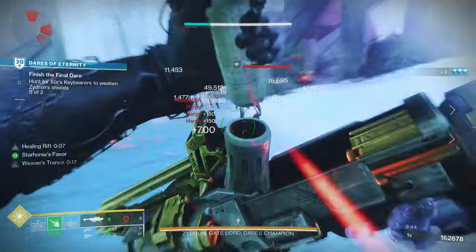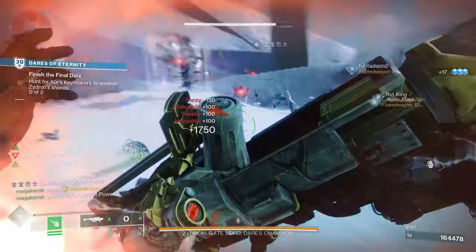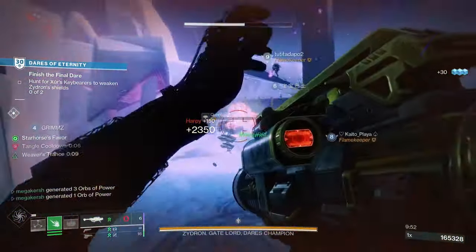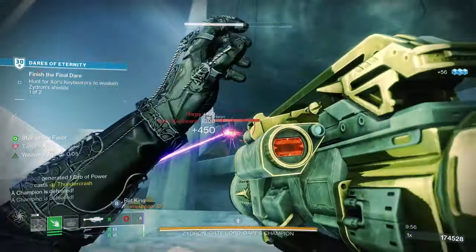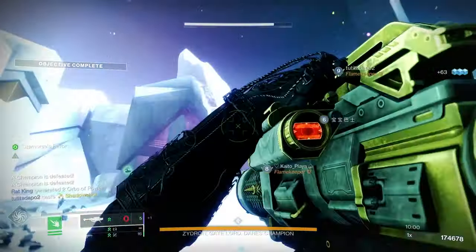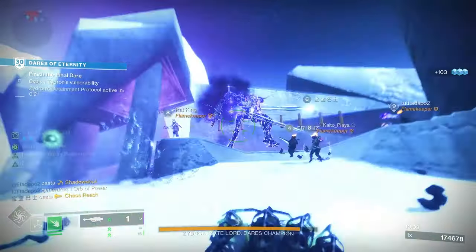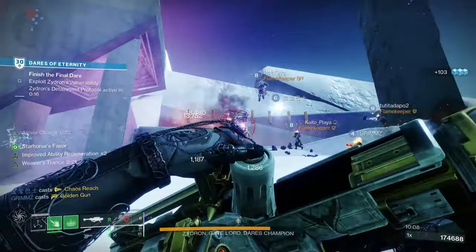Looking at the stats, we've got a blast radius of 90, 44 for velocity, 56 for stability, 69 for handling, 38 for reload speed, and 6 for airborne effectiveness. It's a 15 rounds per minute rocket launcher with one in the magazine. The origin trait is Head Rush, where standing up after crouching for a short time grants the weapon a brief period of improved handling and reload speed.